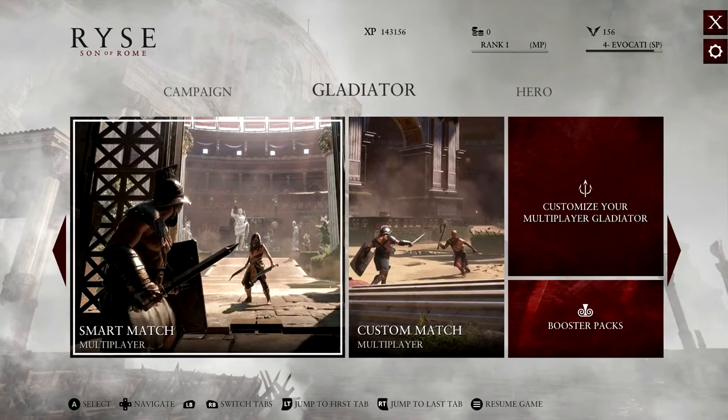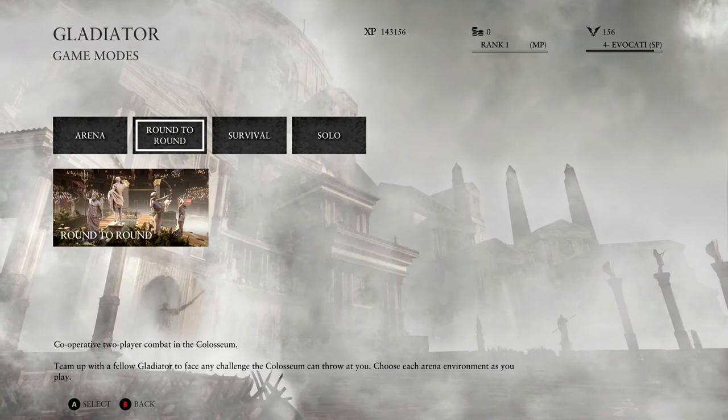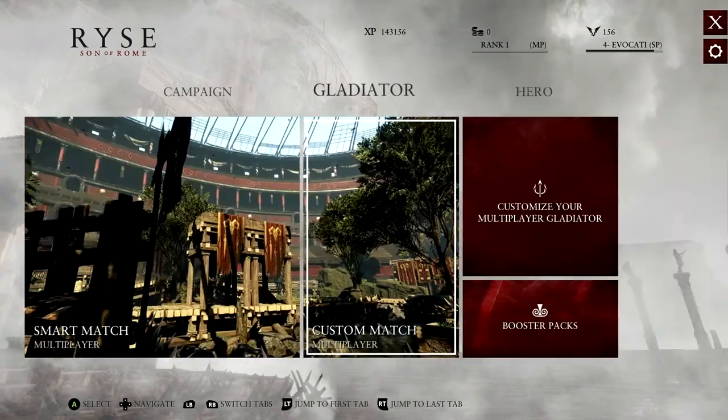Here's the gladiator mode where we can do a smart match or a custom match. We can do a custom match, but of course without anybody to find or connect to, I don't have anybody to play with — but I'm pretty sure there's a party system for finding people.